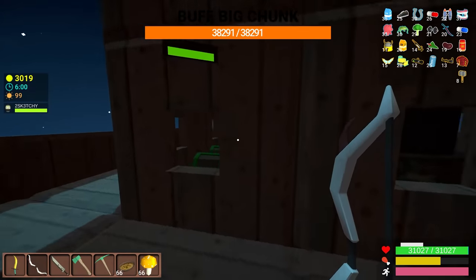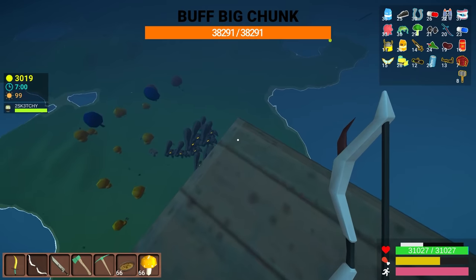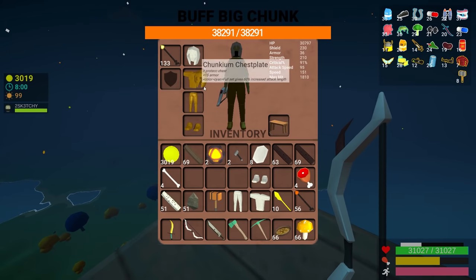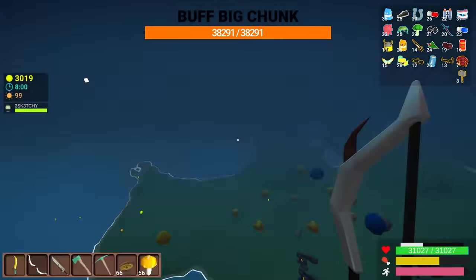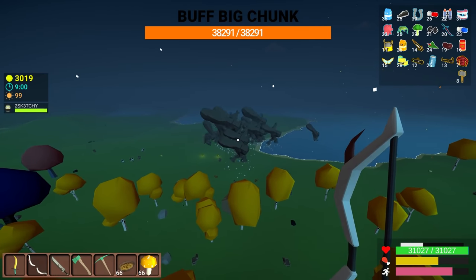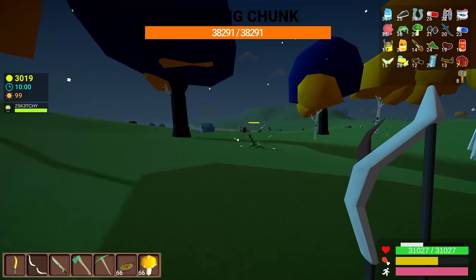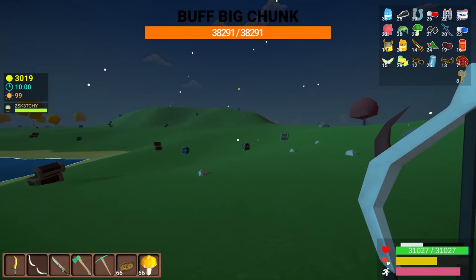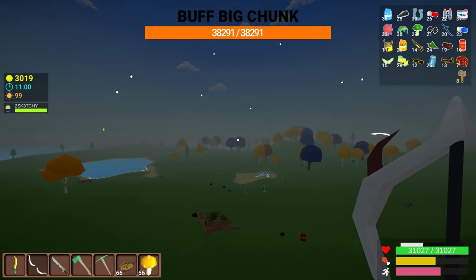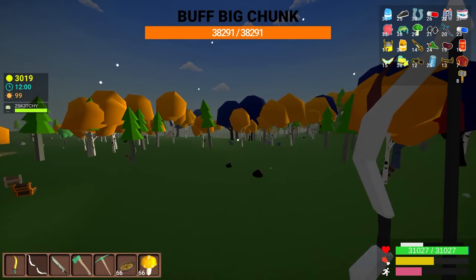If you guys have any questions, put them in the comment section down below before we dive in here — and we'll dive to our death essentially, because there are a lot of enemies waiting down there. I just want to showcase the difference between chunconium armor speed versus the woven armor. Check out chunconium's speed as we dive down here. We can jump a ridiculous amount because of all the frog jumps and sneakers.